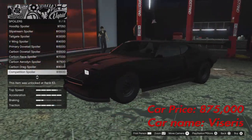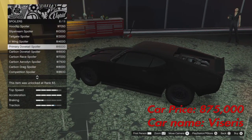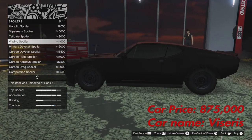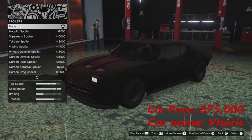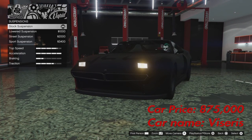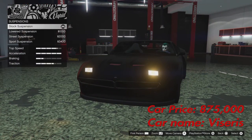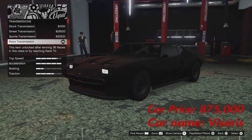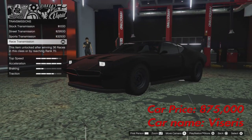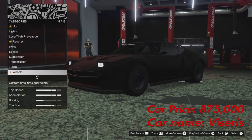For the spoiler, you don't need one because you didn't see a spoiler on the Batmobile in the movie. But if you want one you can add it — it's up to you. For suspension, I haven't changed it, but you can if you want. Transmission should be set to Race for the speed, and I also put Turbo on for that extra bit of speed.